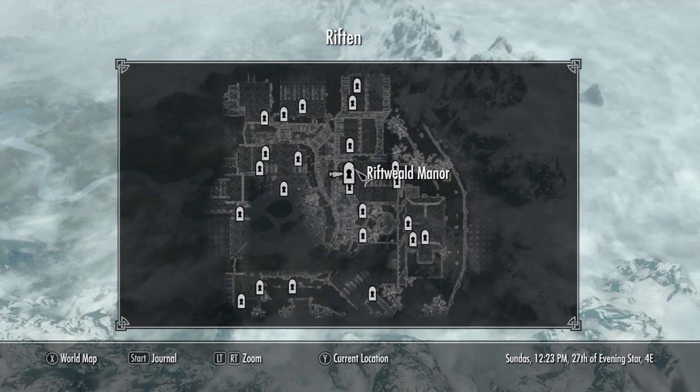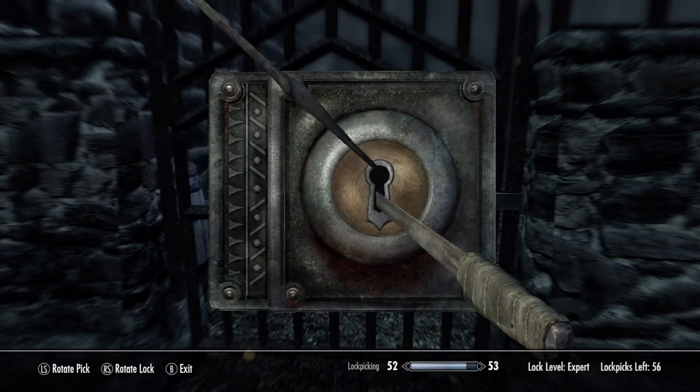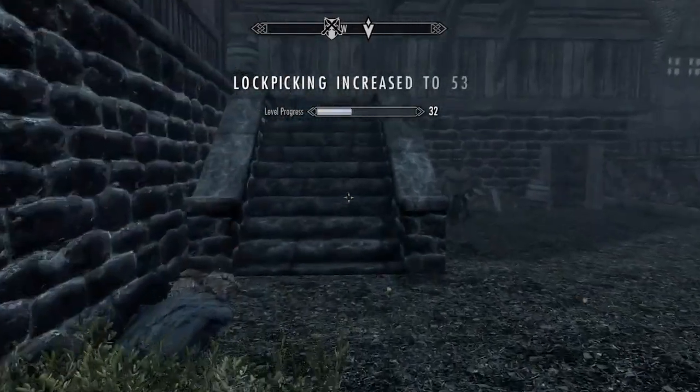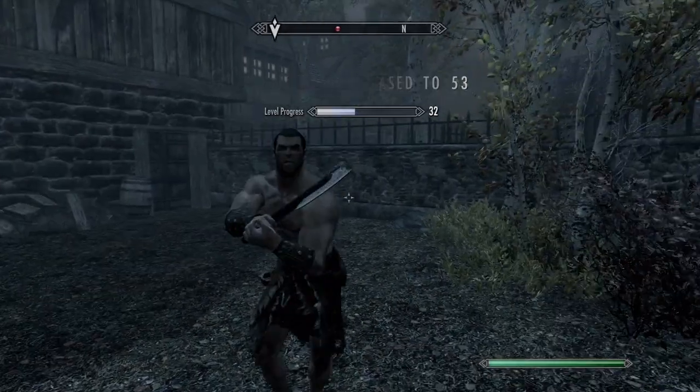The house is called Riftwield Manor. To infiltrate it, you will need to go through the backyard since the front door is locked. To enter the backyard, you will need to pick the expert lock.